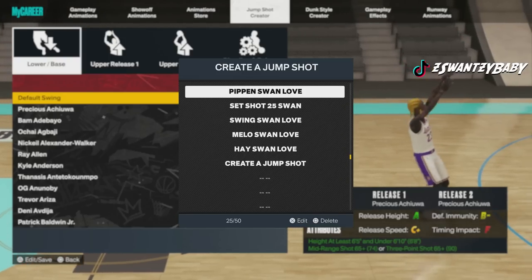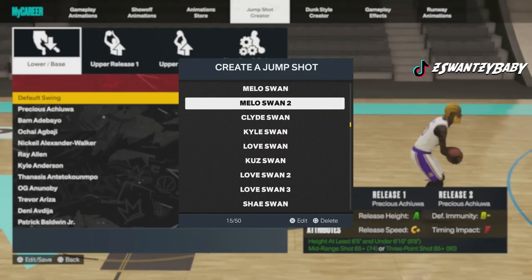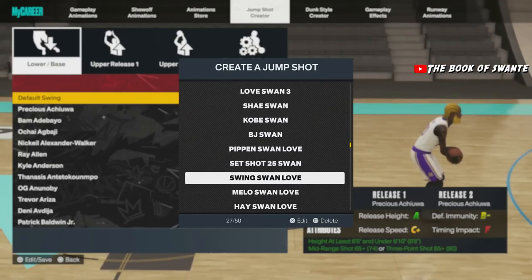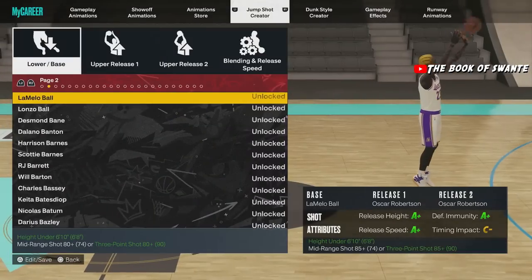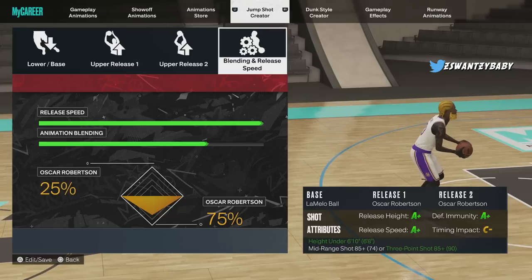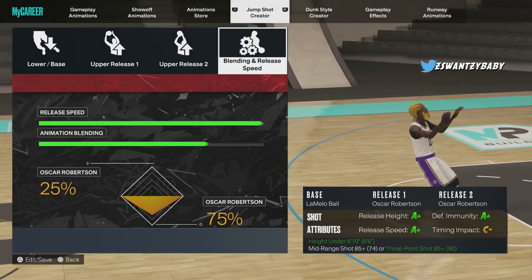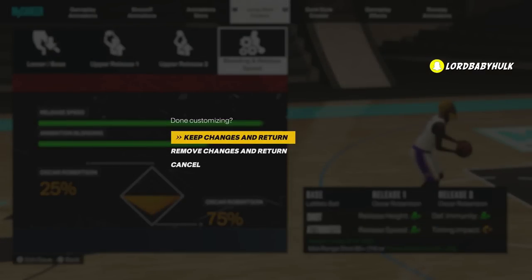Now I'm going to show y'all my go-to jump shots — the best ones in the game. This LaMelo jump shot right here only needs an 85 three-ball. All you have to do is when that elbow gets to the highest point, let it go — it's green every time. It's crazy consistent.